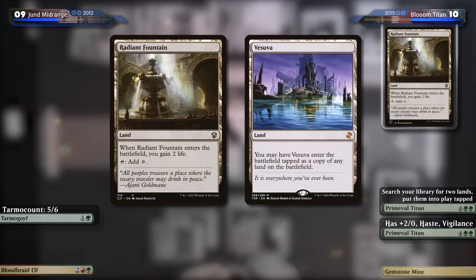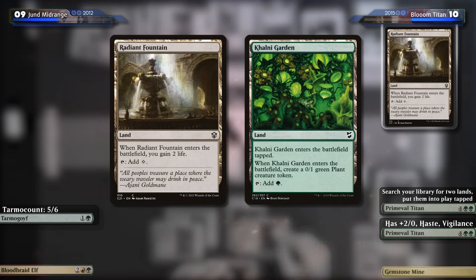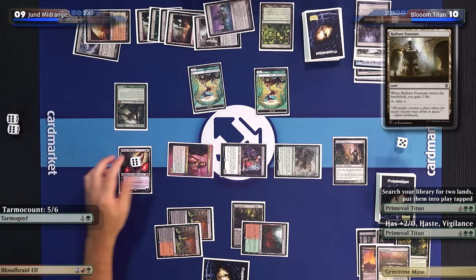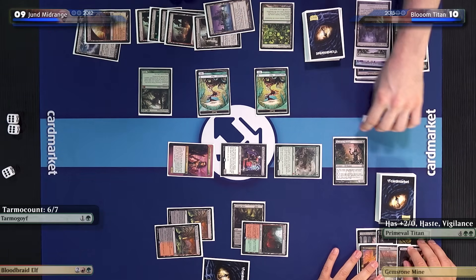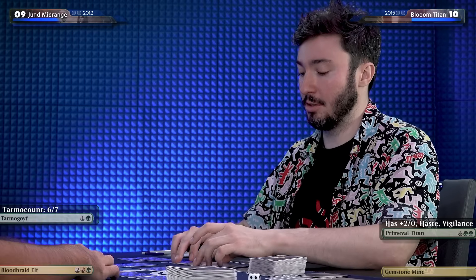I'm relieved Carl is attacking Liliana instead of me — that eight damage plus Dark Confidant at nine life, I was scared to die to my own Dark Confidant. I'll go get two cards: a Radiant Fountain and a Vesuva. Vesuva will enter as a copy of my Khalni Garden, getting me another plant token. And you still have to deal with this attacking Primeval Titan — I can't save it because it's eight power. That puts your Tarmogoyf up to six. I'll pass.